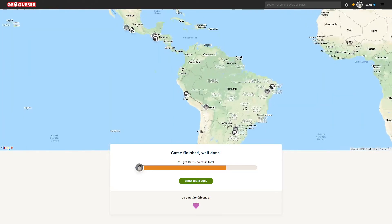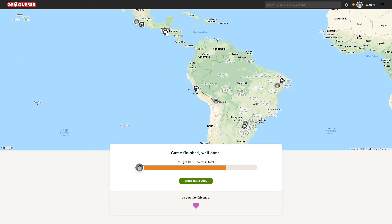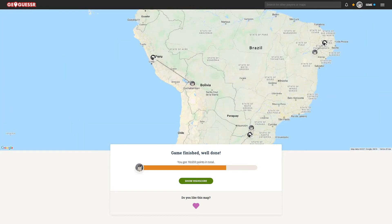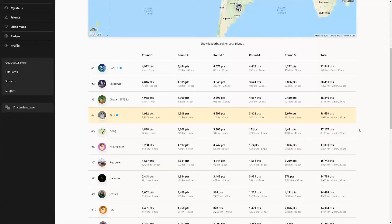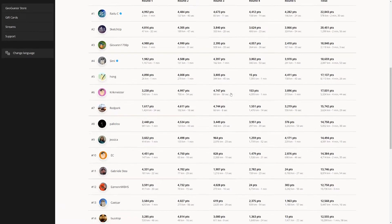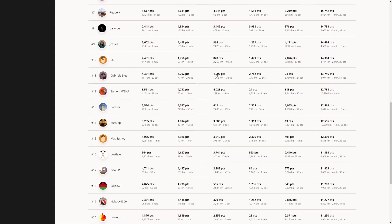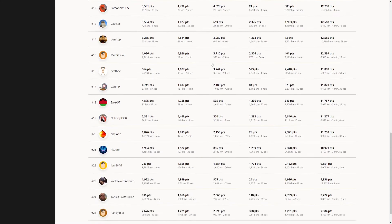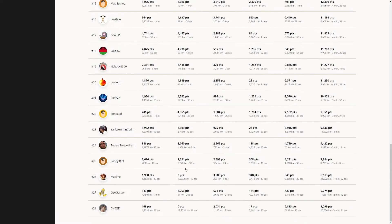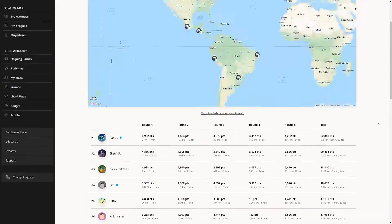Embarrassing miss — I just completely missed that pole. It's a little bit washed out, but I probably should have just recognized that. I'm fourth — that's not horrible considering how bad I am in Latin America. Radu obviously in first, GGs. Sketchup in second, then Giovanni, then Honk, Kriegsmeister, Red Pork, Paliolu, Jessica, EC, Gabriella, Imon, Cesar, Busstop, Mathias, Tystow, Geo, Selex, Nobody, Onion, Riston, IBM, Yankee, Tobias, Randy, Maxime, Gio Gustav, and Control-Z. GGs.